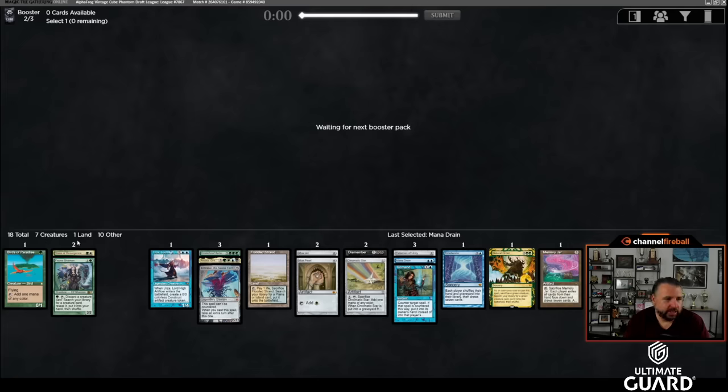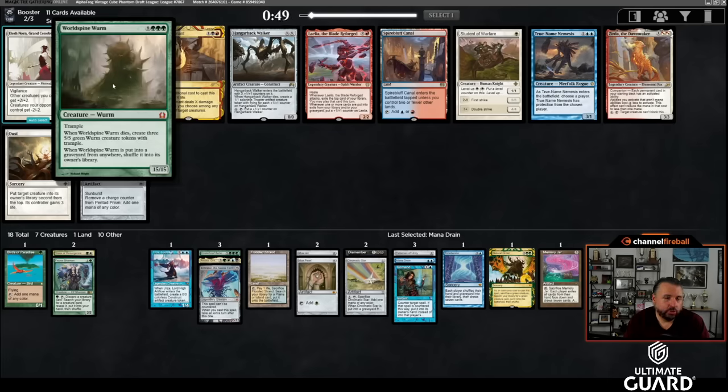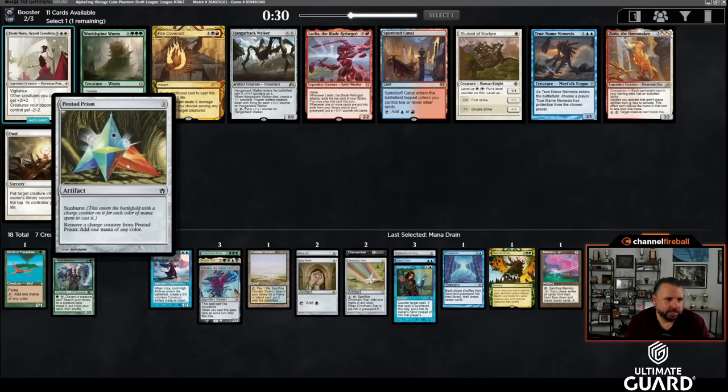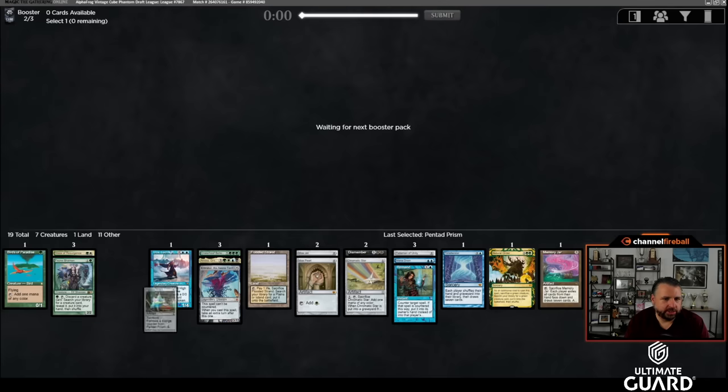A Blue-Green land would be nice. There's World Spine Wurm — which would make Flash really busted. Flash is already good with Atroxa, and with Craterhoof you don't get a creature that sticks but you get the trigger: four creatures in play, flash in Hoof, give everything +4/+4 and trample for two mana. But I think I have to take Pentad Prism — it's fantastic with Urza. This deck is playing at least two and a half colors, and Pentad Prism could also help cast an early Atroxa.